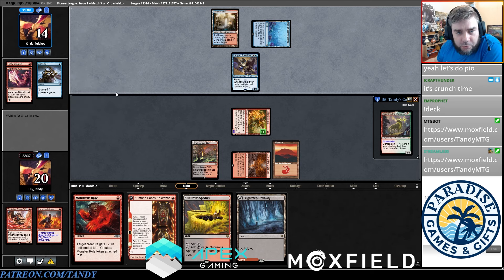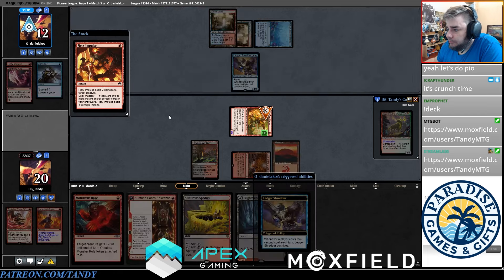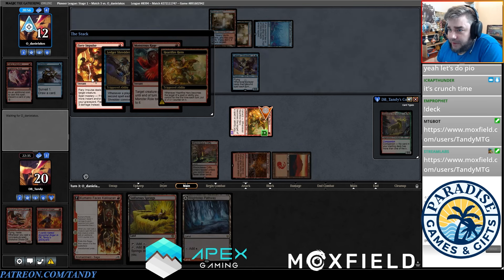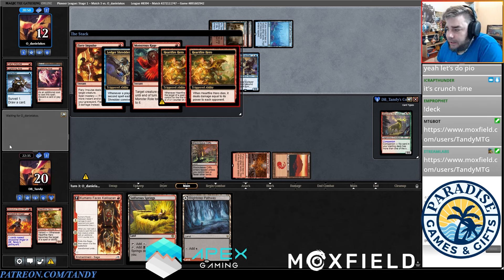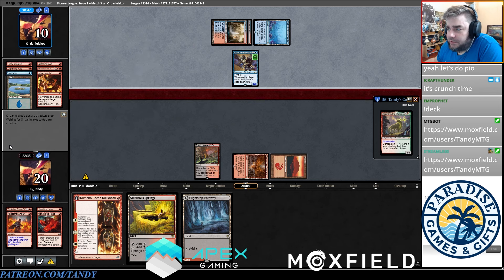You're pretty sold on Boros for the Apex, right? I think it's a good idea. We'll go for Monstrous Rage on this thing to save it. If they have another thing that's okay, nothing we can really do about it — they just had it all. Three one-mana removal spells in the top thirteen cards.